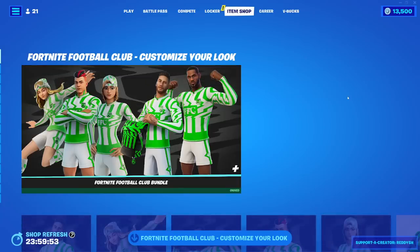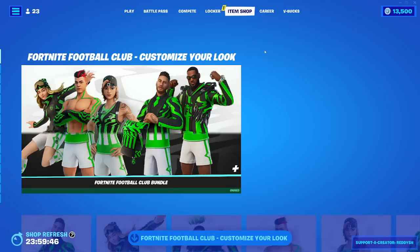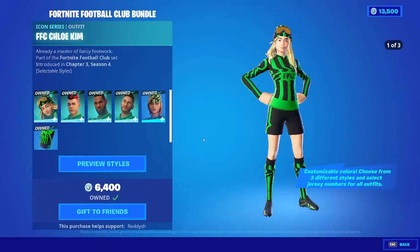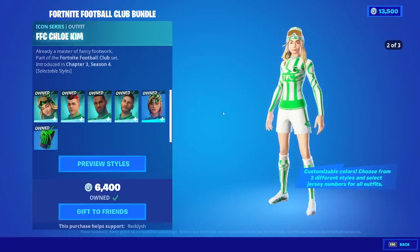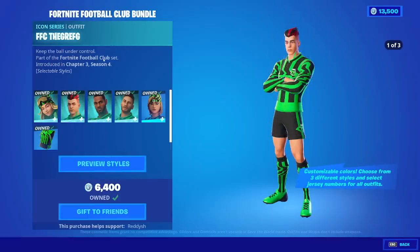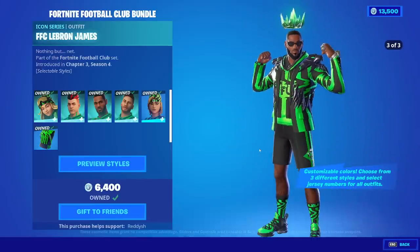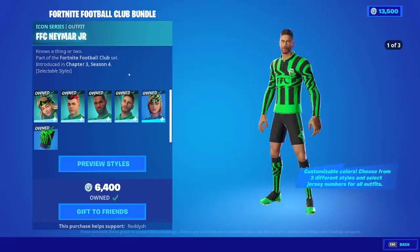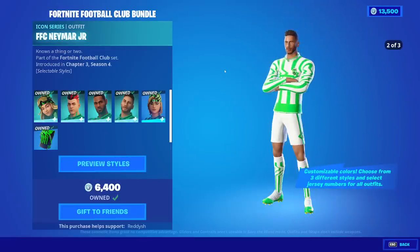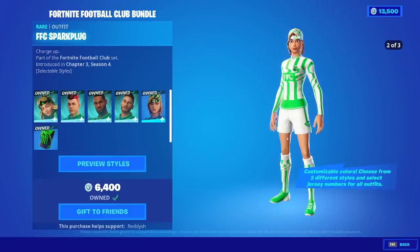The Fortnite Football Club Bundle. Just take this image in. So we have five characters, all familiar faces. We have Chloe Kim, who is a snowboarder. We have the Grefg — that makes some sense, he does play soccer or football, sorry. LeBron James, who is so known for his football. Neymar Jr., so we're getting more use out of him again because he was a Battle Pass skin. And Spark Plug is just here for no reason — I guess they ran out of people to use.